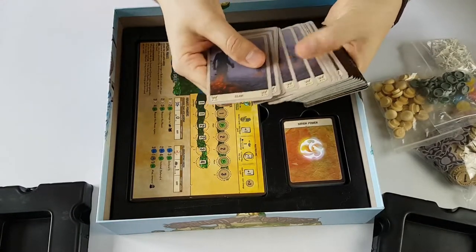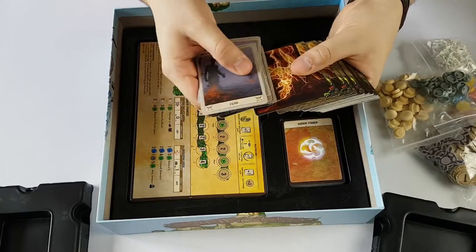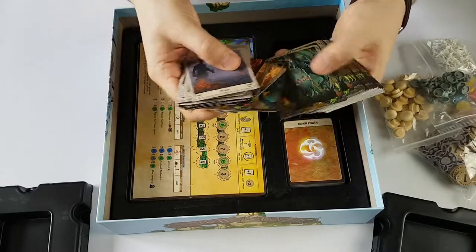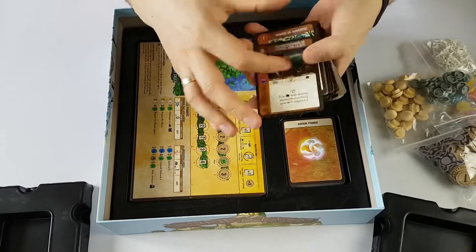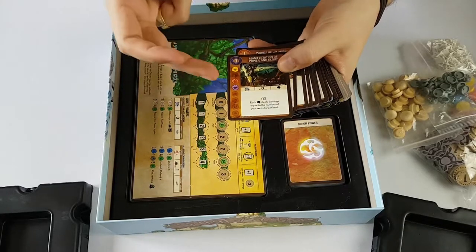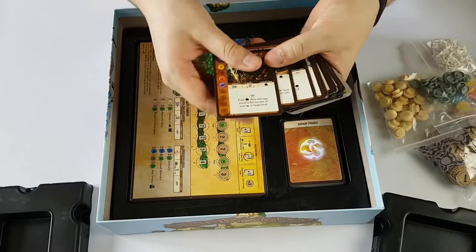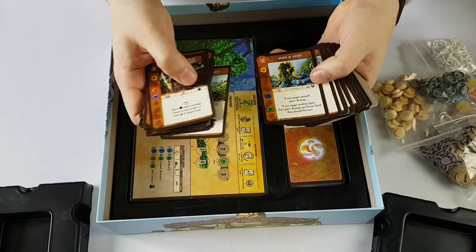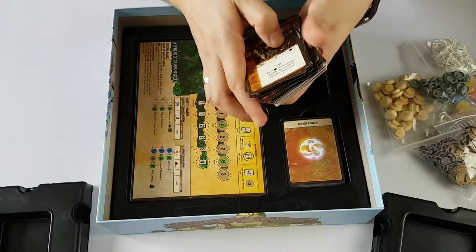Then we have a bunch of different cards. These are the fear cards, and you'll get rid of these throughout the game. Each spirit has its own cards to use with different abilities — you can see whether they're played in a fast phase or slow phase. You can collect these to trigger some abilities, and the artwork is really gorgeous on these.